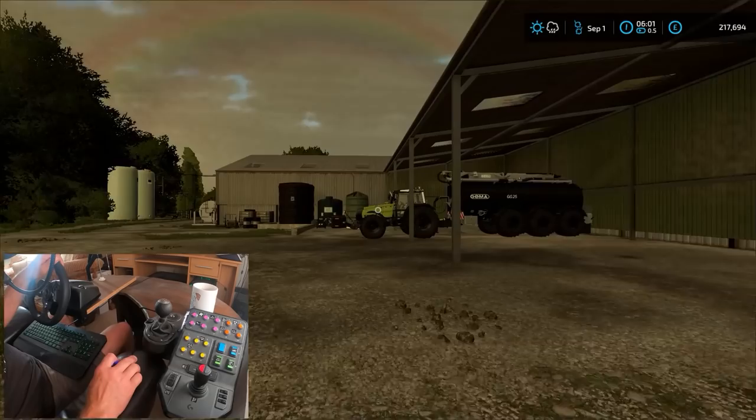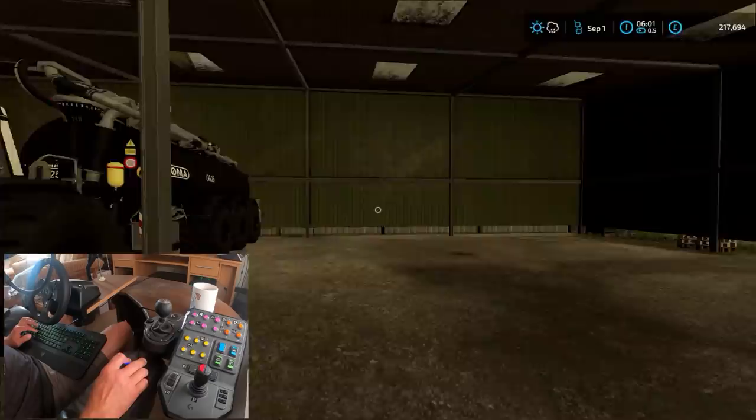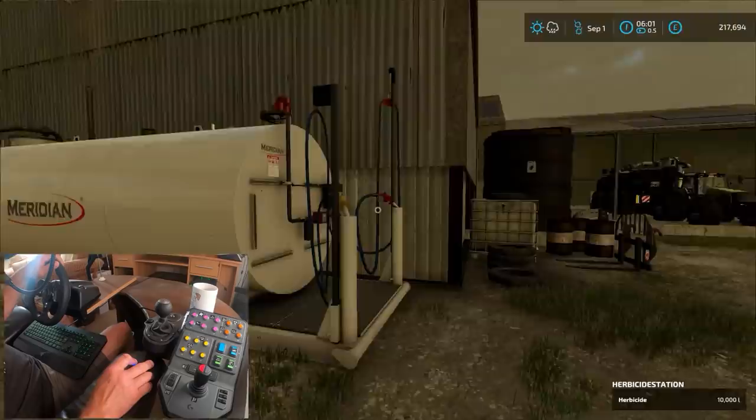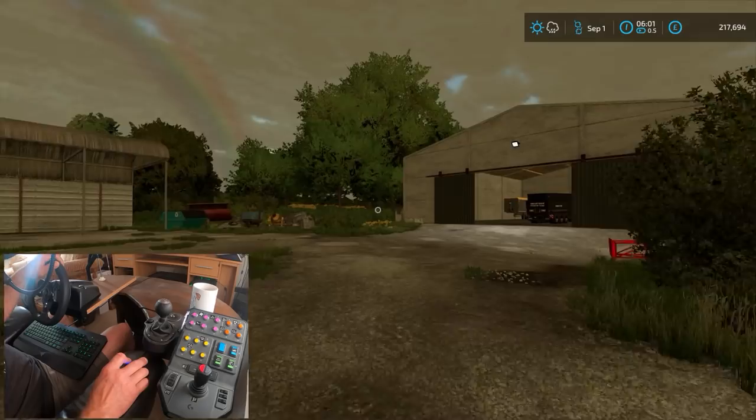Look at that - is that not just a slurry spreading outfit or what? I can't wait to use that. So we've got a lime silo there, bulk silo, a spray tank there, and then around here as you can see I've hedged all this up so it's a bit more enclosed, and I've put in a lovely nice grain store here, big flat store.